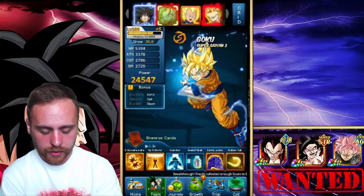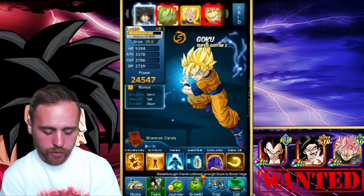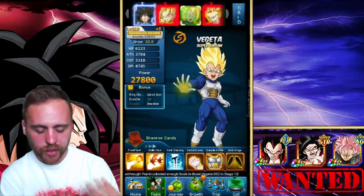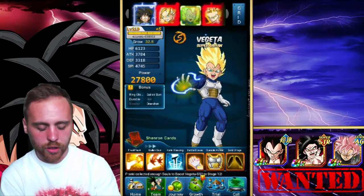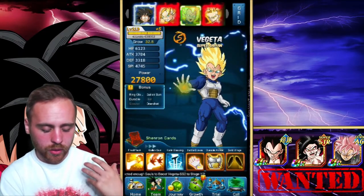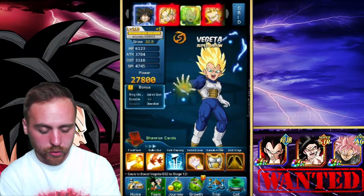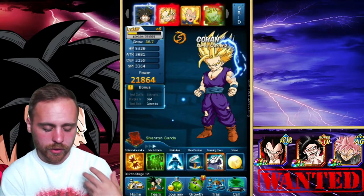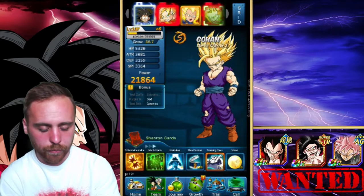You get to equip characters with multiple items, and there are many other things I could have equipped. You can also level up your equipment to make it more powerful. I'm running Goku Bridegroom, Goku Super Saiyan 2 with Super Kamehameha, Spirit Bomb, Kaioken, Sid Flash, Blue Jacket, and Golden Tail. Vegeta Super Saiyan with Final Flash, Gatling Gun, Korn's Blessing, Battle Gloves, Durable Armor, and Gold Weez. Gohan Super Saiyan 2 with Super Kamehameha, Multi-Form, Kaioken, the Rice Cooker, Training Gear, and the Moon.